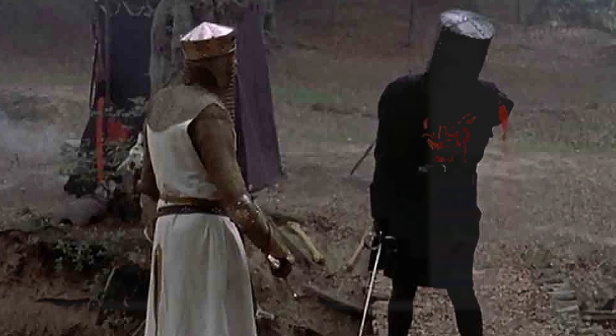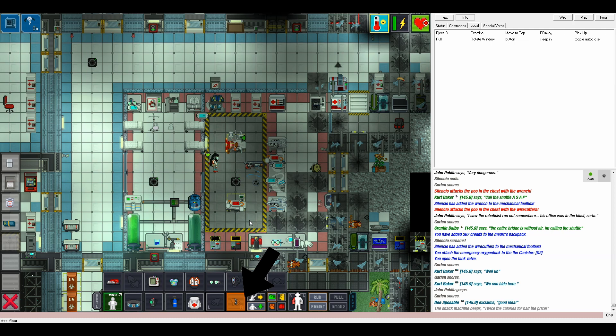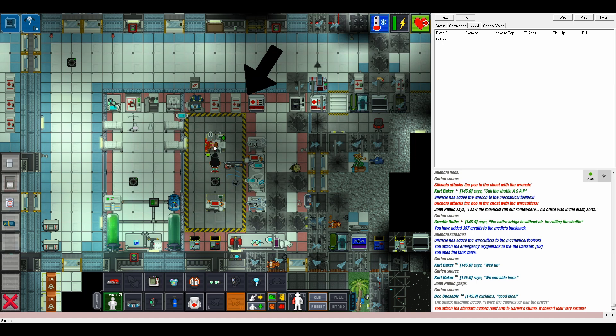The most common surgery you're going to be doing is simply tacking on limbs. The frontier is dangerous, and Space OSHA just doesn't make the rounds out here. Very frequently, the first thing you'll see at the start of your shift is someone dragging their own severed leg along with them like some shell-shocked straggler from the Battle of the Somme. This is a simple fix — make sure you're on help intent, take your original replacement limb, target the corresponding limb, and use it on the patient.